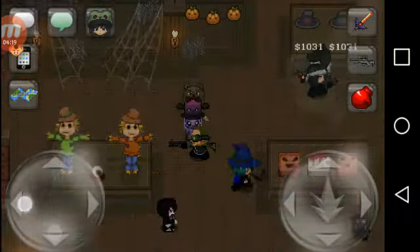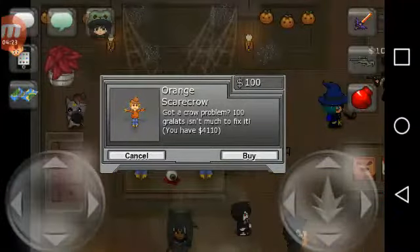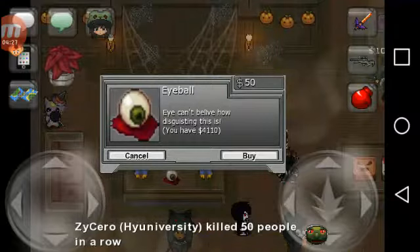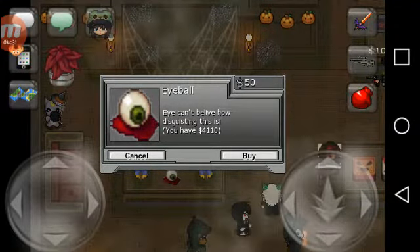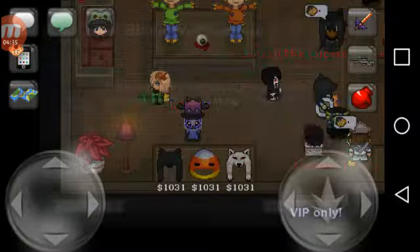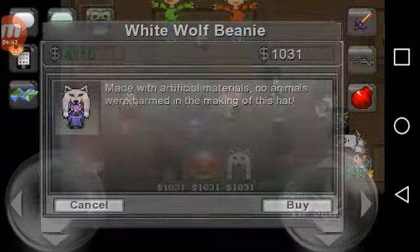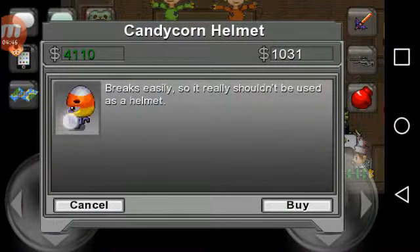Pumpkin banner — a lovely set of pumpkins. You can get the orange scarecrow, the green one, and the eyeball — eye, no pun intended. Can't believe how disgusting this is. Some hats: a black wolf beanie made with artificial materials — no animals were harmed in the making of this hat — and the white one. A candy corn helmet — breaks easily, so it shouldn't really be used as a helmet.